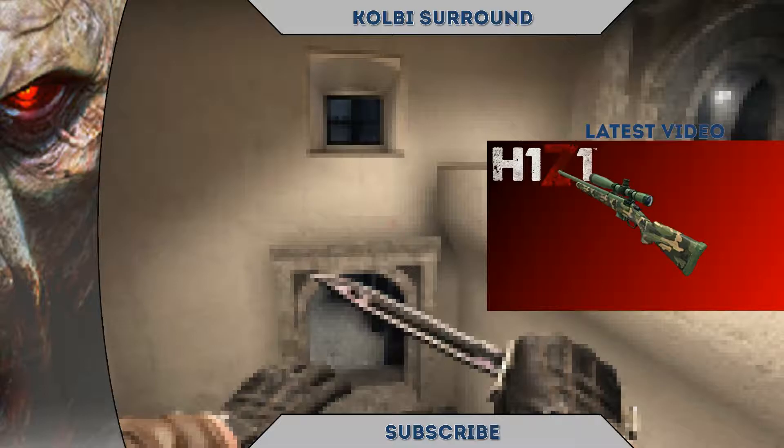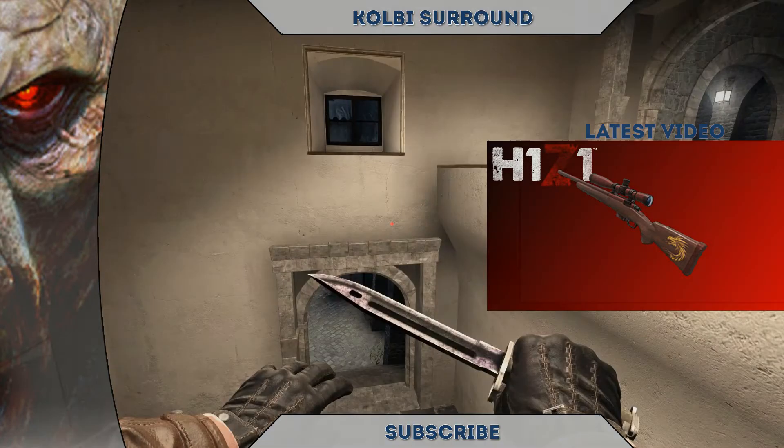At first we got the green camo hunting raffle which looks pretty okay. Then we got the dragon hunting raffle which looks a little bit like the dragon lore and a little bit like the dragon helmet. Then we got the graffiti hunting rifle.